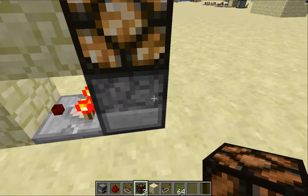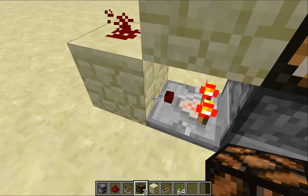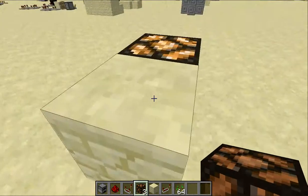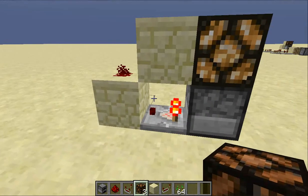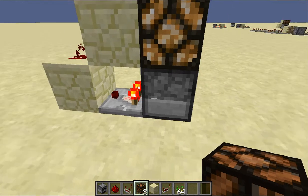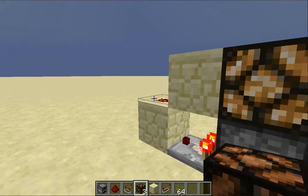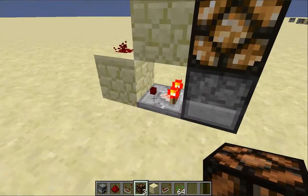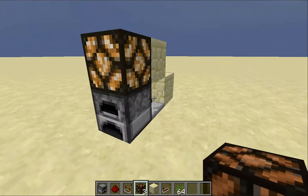The reason this works is because when there's something in the furnace it sends out a signal to this comparator, and that comparator sends a signal to a block, and it's simply the redstone powering that block and powering this lamp. It's really simple, really compact, really easy, and the only redstone aspects are just a comparator, some redstone dust, and a redstone lamp.